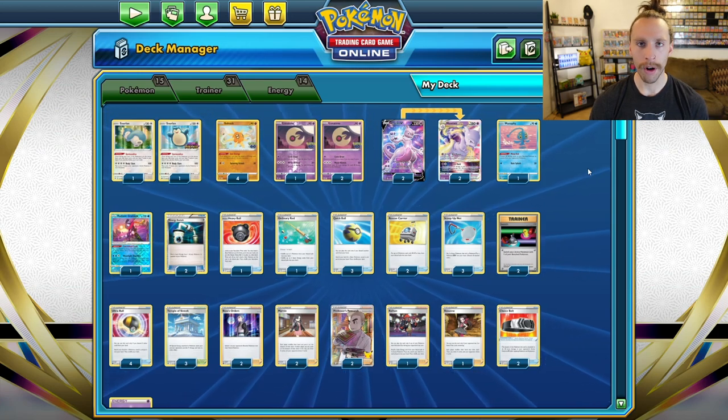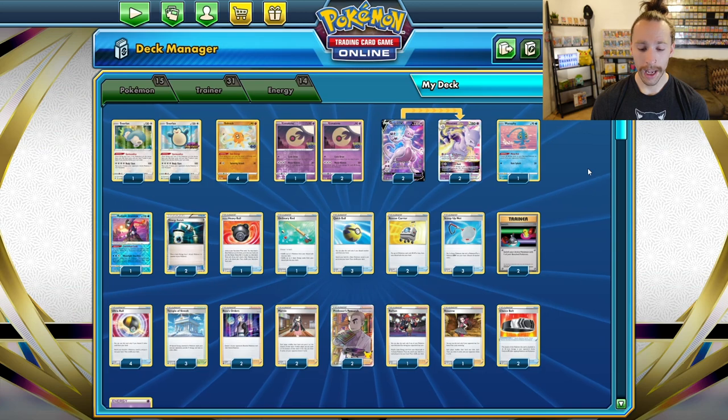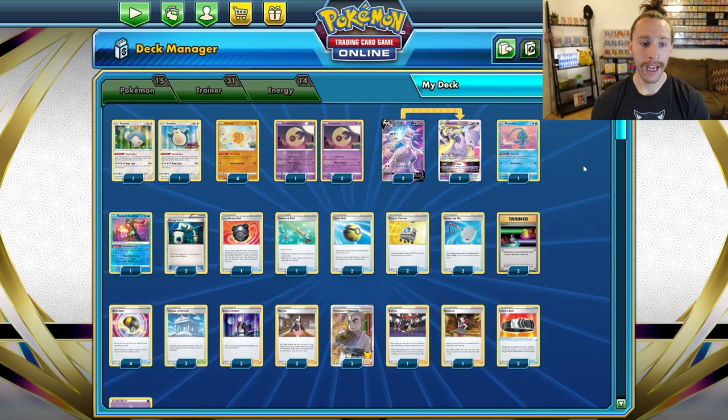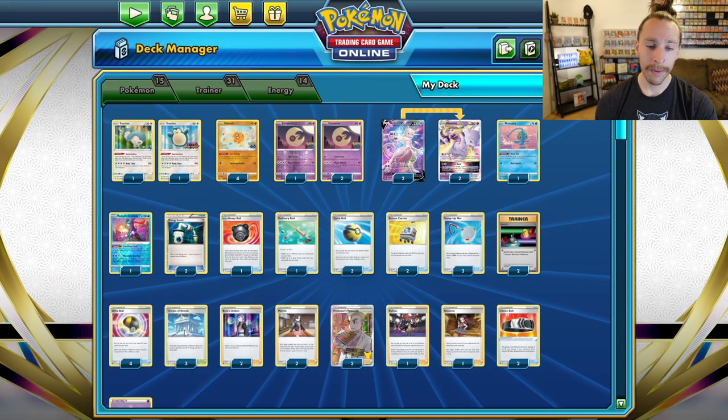We have three Temple of Sinnoh — big fan of Temple of Sinnoh. It counters the Regieleki deck slightly, and it also shuts off Double Turbo, Rapid Strike, and Single Strike energy cards. As long as one of those special energies is attached to a Pokémon, it just provides one Colorless energy and has no other effect.